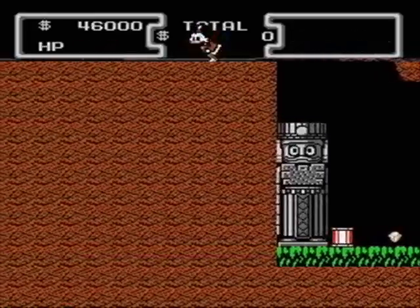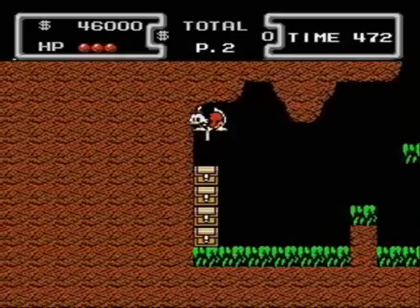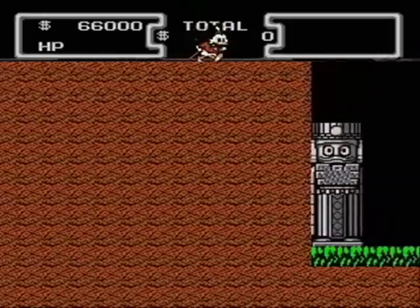You'll find a lot of hidden riches by going over the top of the screen to a hidden area. Small diamonds are worth $2,000, large diamonds are worth $10,000, and those very rare red diamonds are worth a good $50,000.